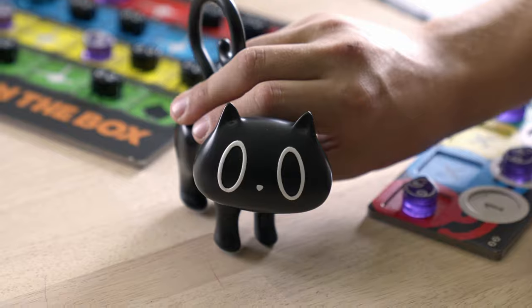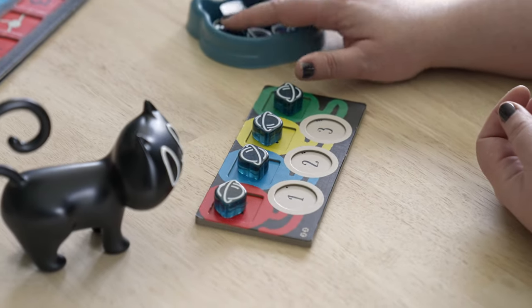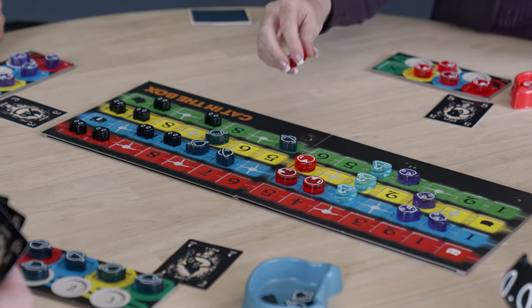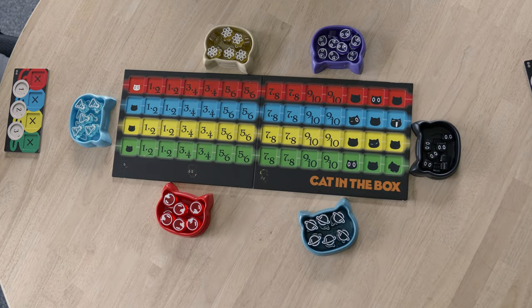The Start Player Cat clearly indicates who goes first. Place your cards in front of an enlarged player board to indicate card colors. Heavyweight double-sided player board tokens fit perfectly in your hand on the new research board. Keep tokens organized with cat-themed Game Trays.